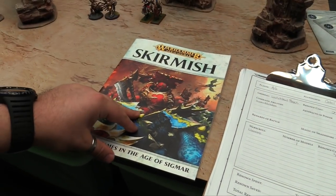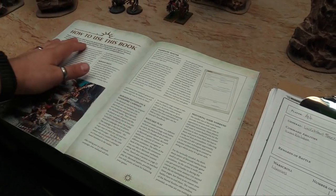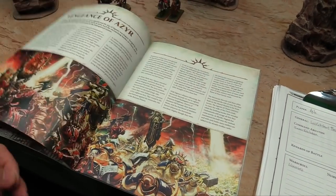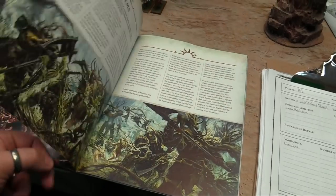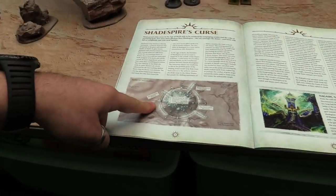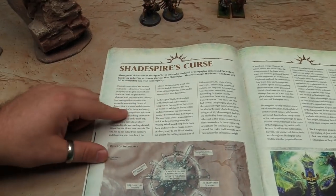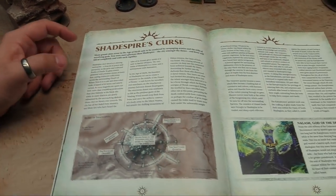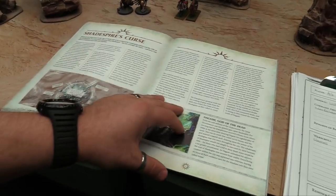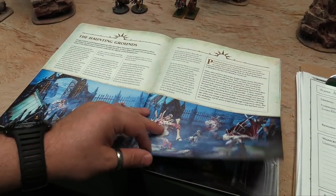We'll show you the battle plans and get started. Here's the book, Skirmishes in the Age of Sigmar. It covers overview stuff at the beginning — about mustering your warband and the story of what's happening. The Mortal Realms, what's happening in Shadespire. Shadespire is this big ruin that's been unearthed in Shyish, in the realm of death. Giant glass towers, all kinds of craziness, and it's basically a Mordheim setup — people are doing a gold rush to go and try and unearth its secrets.